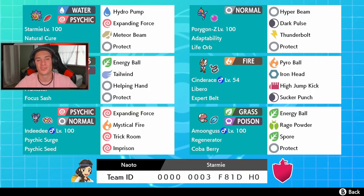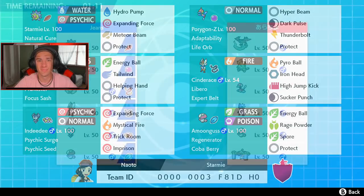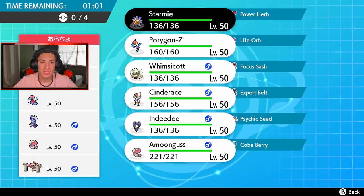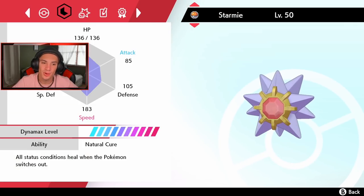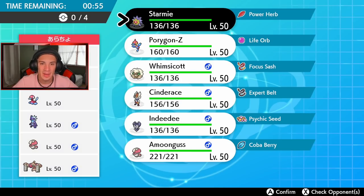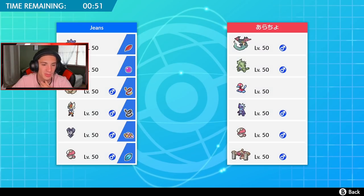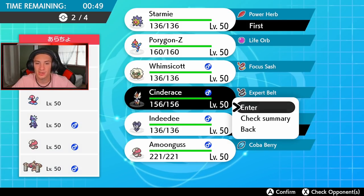First battle coming at you guys. This opponent has Dragapult, Tyranitar, Porygon-2 to set Trick Room, Toxtricity, Amoongus, and Conkeldurr — so he can go either way, might not even set Trick Room. Starmie's speed is 183, so we're going to bring Starmie and Indeedee to get things rolling because we can Imprison Trick Room if he wants to go that route.